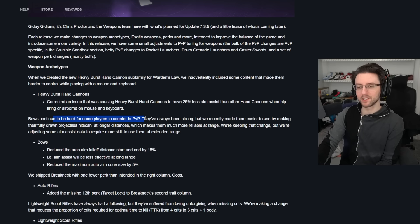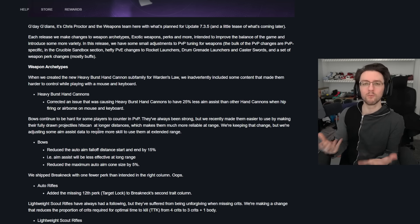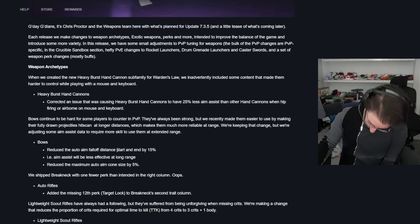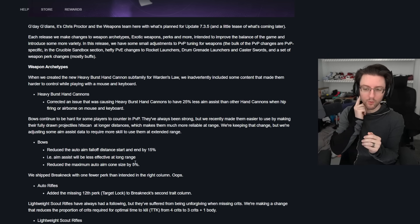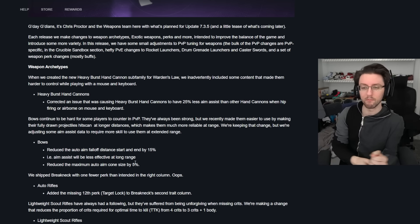Bows continue to be hard for some players to counter in PvP. Bungie made them easier to use by making their fully-drawn projectiles hitscan at longer distances, but they're now making aim assist changes to require more skill at those ranges. They reduced the auto-aim falloff distance angle cone scaler by 15% start and end, and reduced the maximum auto-aim cone size by 5%. That's more of a problem for something like Wish Ender — which is getting an adjustment — and maybe LeMonarch users too. Personally, I'm not sad about bows getting slapped around a little bit.